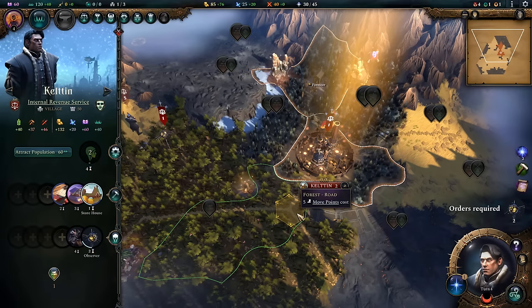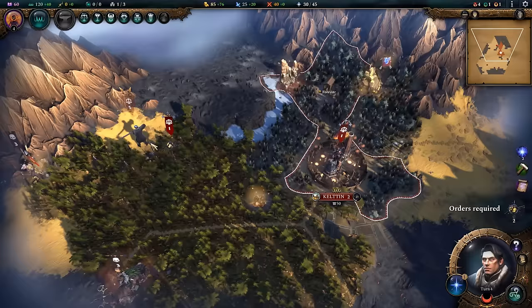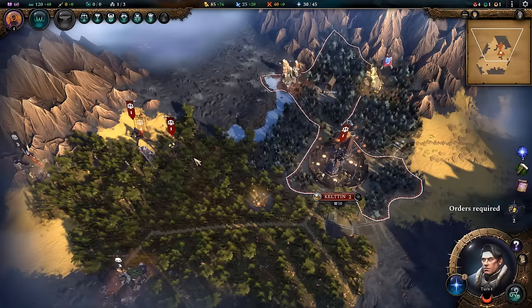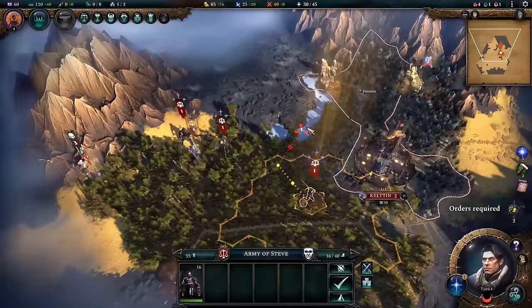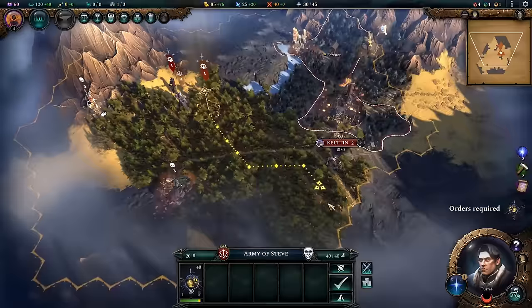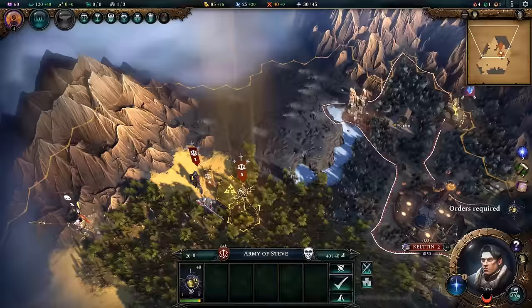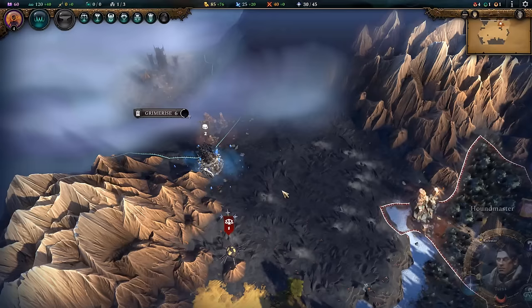Now that the storehouse is done I can pick up the other production. I'll send Steve's army back to grab the gold that's down there since I'm pretty tight on gold — it might have been a better choice to get the gold vein in retrospect. I'll split the army: that gets me part of the way through the library and finishes the storehouse, getting extra food on this turn. He'll go back down to get the gold pickup, then move on. An observer has met a city state — they look really nice.